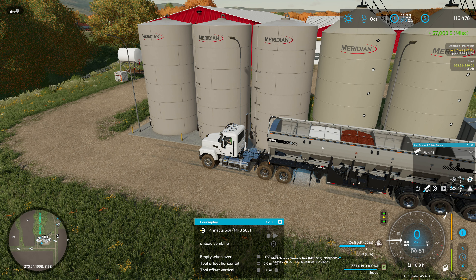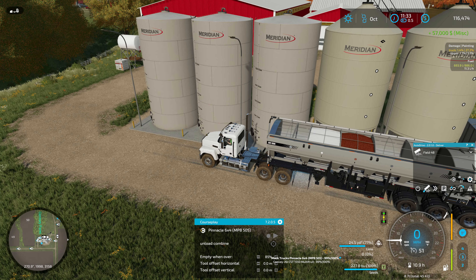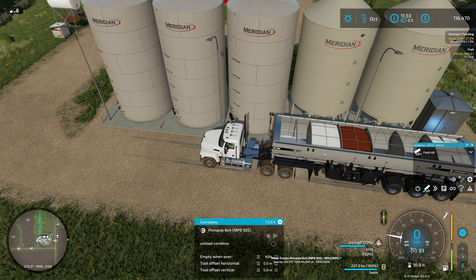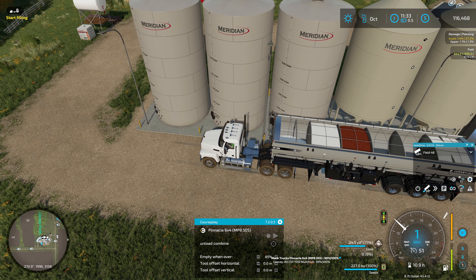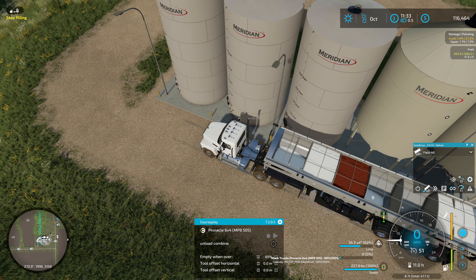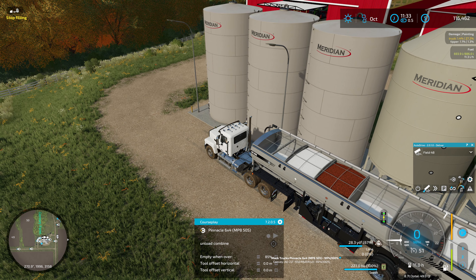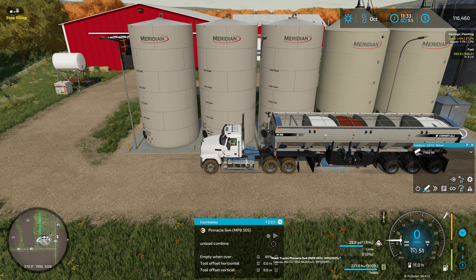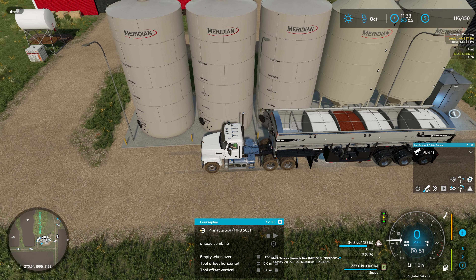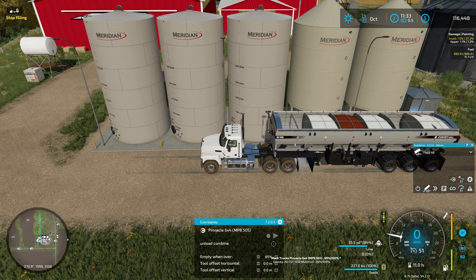I don't like getting cheated out of 57,000 dollars. It's probably going to fill up another bin rather than topping off the first one. This is a piece of equipment made by Giants — you would think Giants could get this correct. I don't understand what's so hard about Giants not comprehending multiple fill types going into something that can hold multiple fill types. That seems like it should be third-grade level.